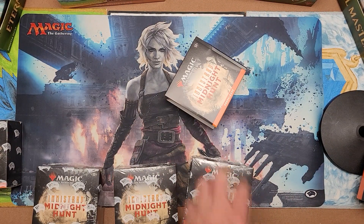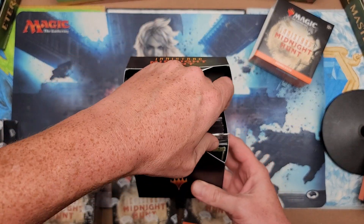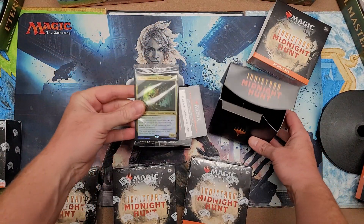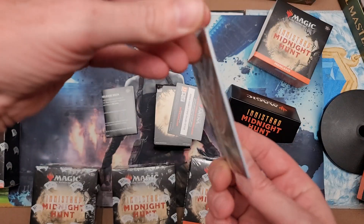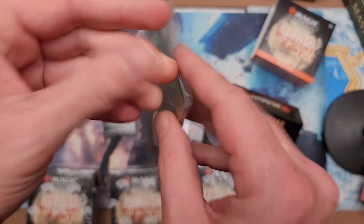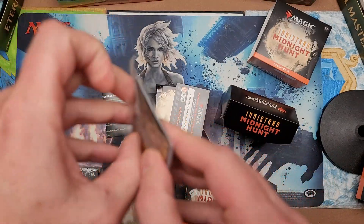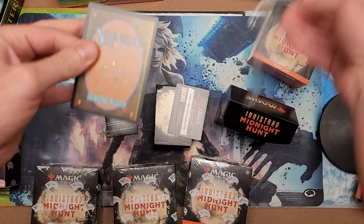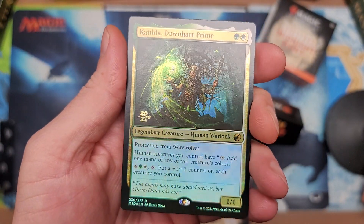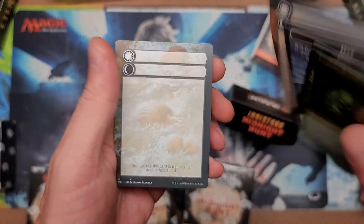Oh boy, what's he gonna get? We already know what that is — let's just reveal it. There you go — it's a Katilda, Dawn's Hart Prime. But wait, there's more stuff in here. Why are there more cards in here? What's up with that? There's a bunch of cards in here — and there's a beautiful promo stamp on that. Absolutely adorable. You get the day and night tokens and then some of these as well.